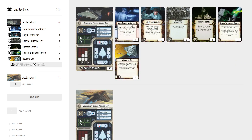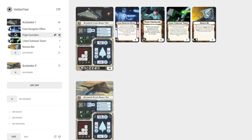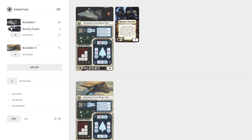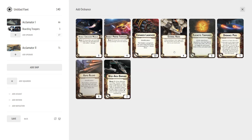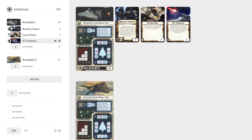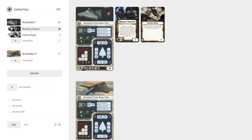Another option with the Acclimator I is what I call the 'Diving Clam.' You put Boarding Troopers on it, then just send it at the enemy — you expect it will probably die, but you hope to send it in at speed three, park in front of something, and at the start of the next round use Boarding Troopers. You'd have External Racks, maybe Xi7s or another turbolaser upgrade. That's the core of that build — you plan on probably losing the ship but hope it punches above its weight, especially being able to exhaust three tokens with Boarding Troopers.